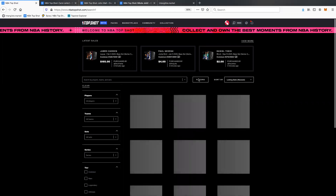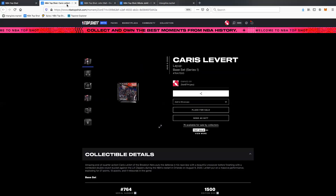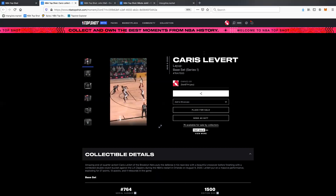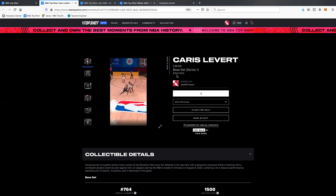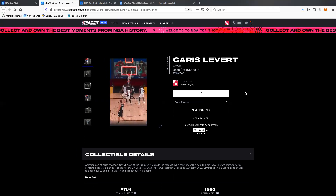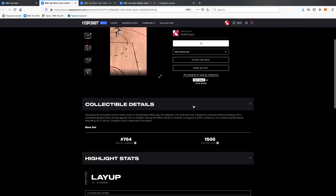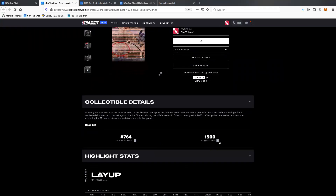Before we talk about sets, rewards, and releases, I want to talk about how many moments are minted for each and how to know if more will come out or not. If you remember in the last video, I went and bought this Karis Lievert — this is another one I own. It's number 764 out of 1500. I had this Karis Lievert moment — it's a nice little highlight.